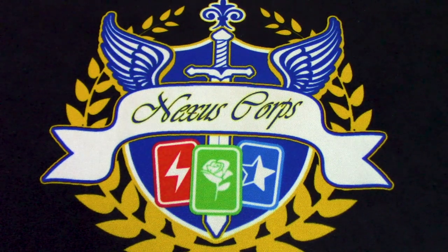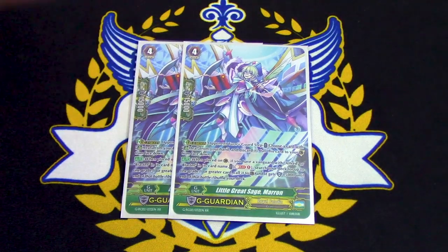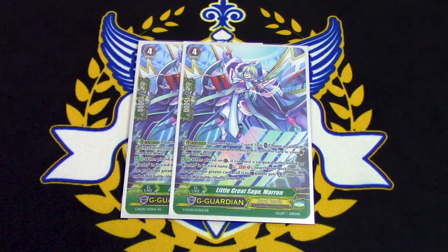Two copies of Little Great Sage Marin. What she does: if you have an Alfred or Blaster Vanguard, you can search your deck for a Grade 1 or greater unit and call it to the Guardian Circle — it gets plus 5 shield. So most likely you're going to be calling the PGs, but if you don't need to, you can call Javelins or Daggers since they have 10k shield and that plus 5 helps. You can also search out targets you know you won't need, like Star Call Trumpeter, to deck-thin and guard with it.